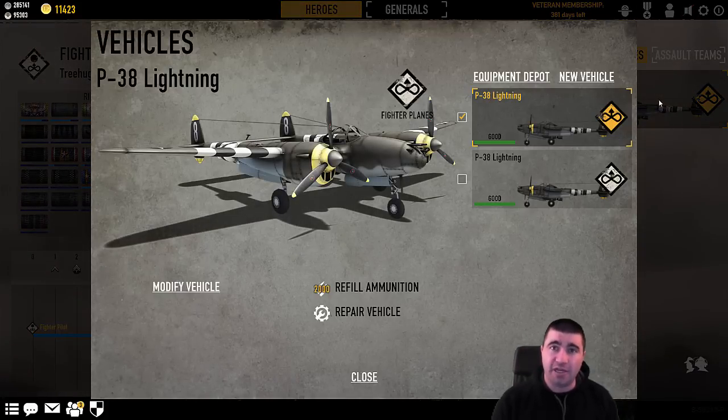There are only two planes in the game right now — this might change in the future — but right now the US has the P-38 Lightning and the Germans have the 109, the 109E if you really want to be technical. One thing I want to get out of the way right now and put it to rest: both planes function the exact same. As far as performance goes, they are identical. That has been reinforced time and again in the dev streams. They turn the same, they accelerate the same, they dive the same.